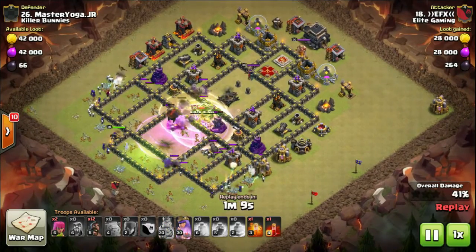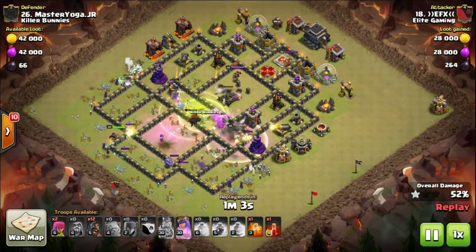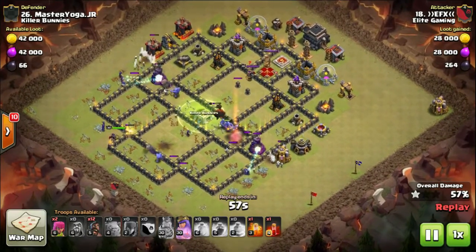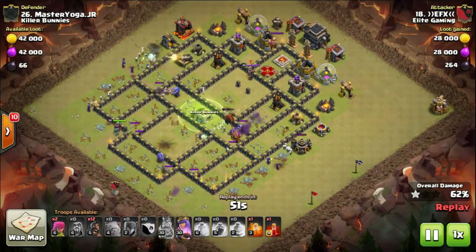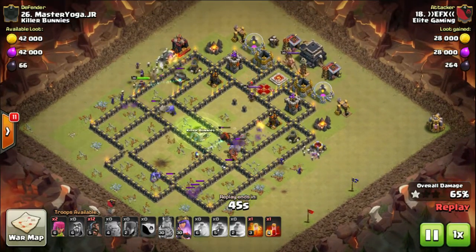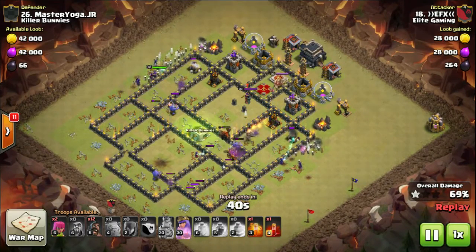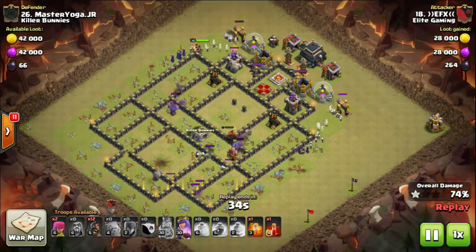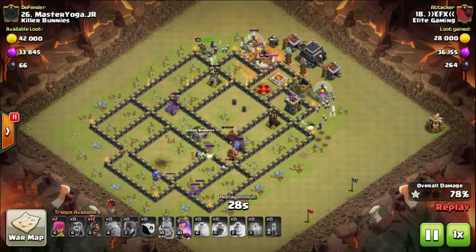Now the wizards have gone down left and right. Watch the wizard on the left — out of all those skeletons which were closer, that wizard tower ignored the skeletons and shot the attacking wizard instead. We'll watch it again in replay. The same thing happens at the bottom: the archer tower ignored skeletons that were closer and shot the wizard instead. A strange thing about the AI of the archer tower defending against the attacking troops.